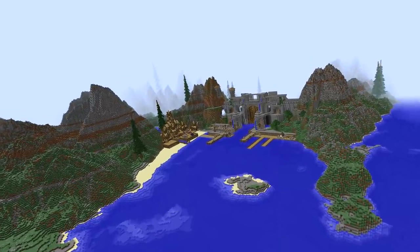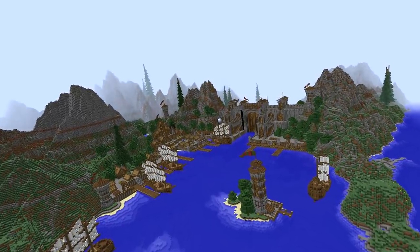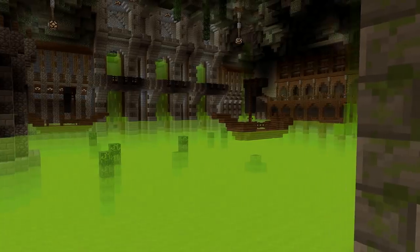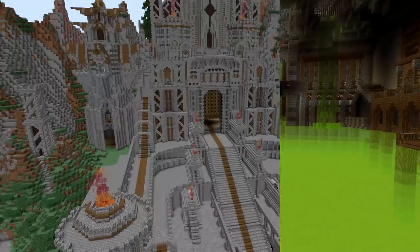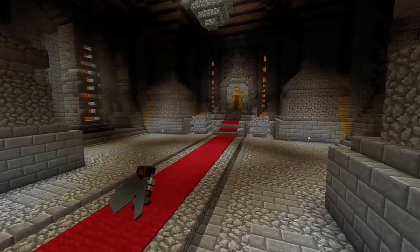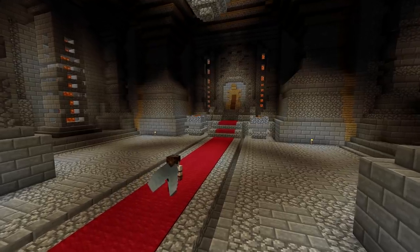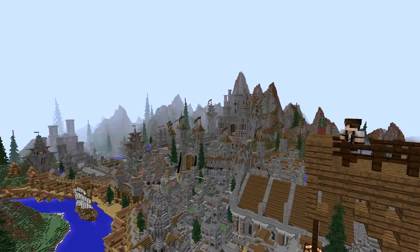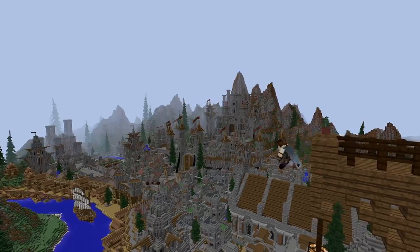In the last adventure we transformed the outer reaches of the city and even started construction of an underground sewage system called the Undercity. In today's episode I feel like it's finally time to take a journey into the heart of the mountain, the city's main fortress, to begin a massive interior transformation. Sit back, relax, and enjoy as we begin today's adventure.